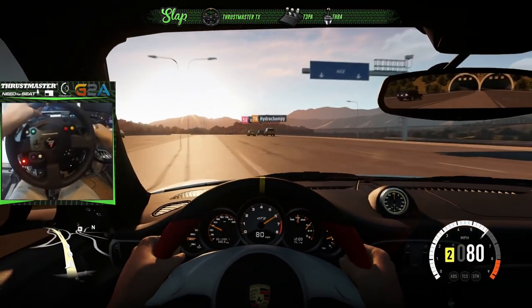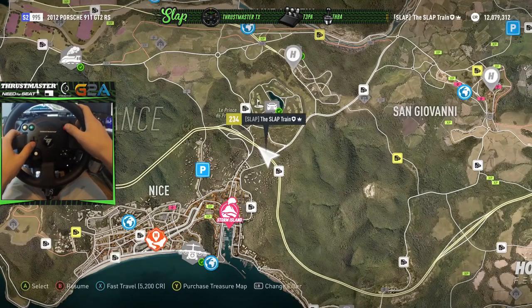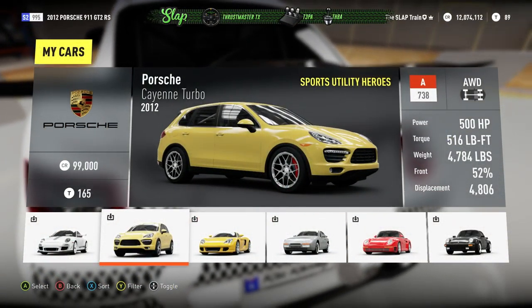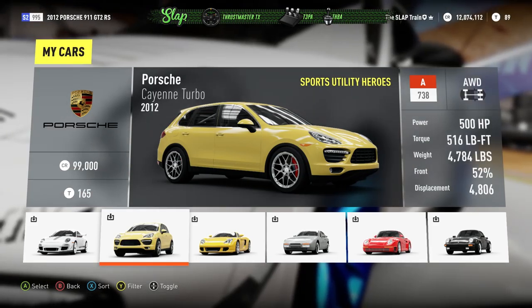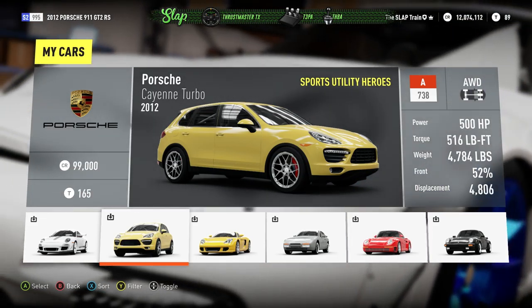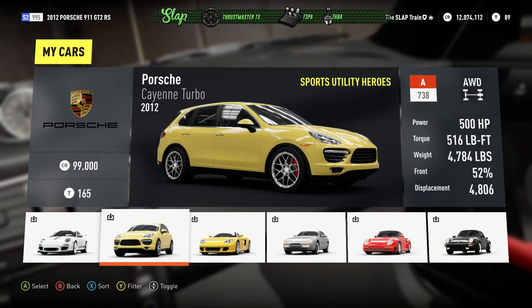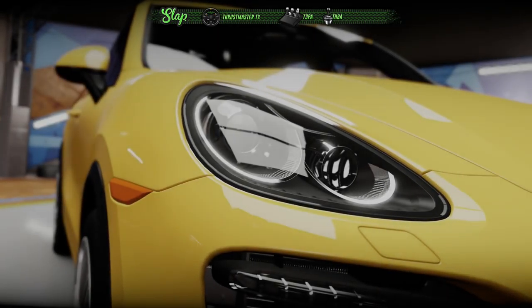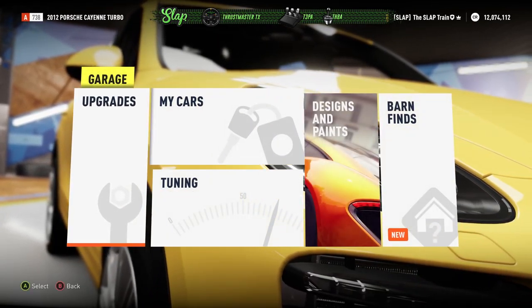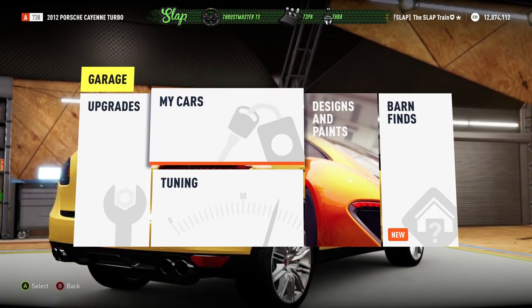I'm getting out of this death trap. I'll see you guys at the hub and we're gonna pick up the Cayenne Turbo — let's go grab that thing. All right guys, so the Porsche Cayenne Turbo — 2012, all-wheel-drive, big padded V8, 4.8 liters of it. It's gonna be absolutely crazy — just over 4,700 pounds. It's twin turbo, just like the GT2. I'm thinking we'll start with a cruise in stock form, but then build it up and do a nice little drift build.